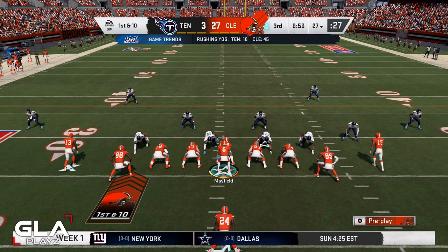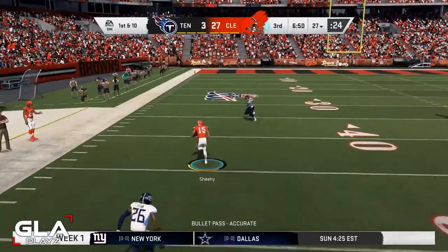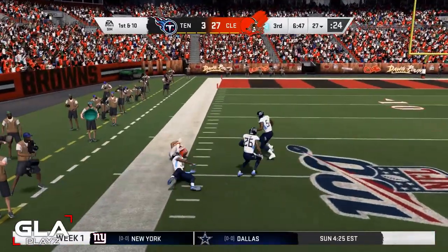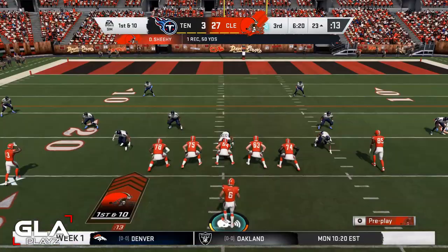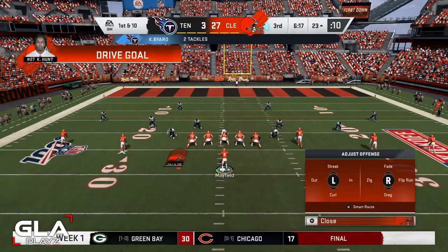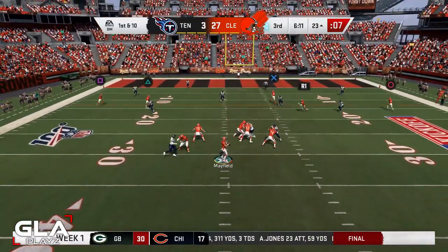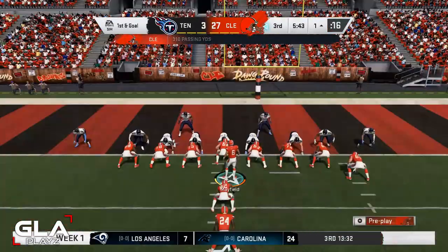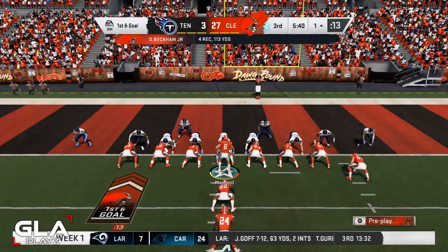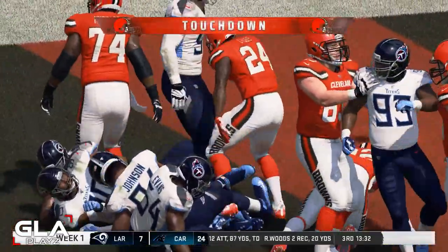First and ten for Cleveland at the 27 yard line — play action pass targeting Damon Sheehy-Guiseppe, who has 4.3 speed. He's open and still going — a first down for the Browns. First and ten at the 23 — got Odell Beckham, catch, down to about the 1 yard line. First and goal — toss play to the left with Chubb, he's got space — touchdown Nick Chubb!